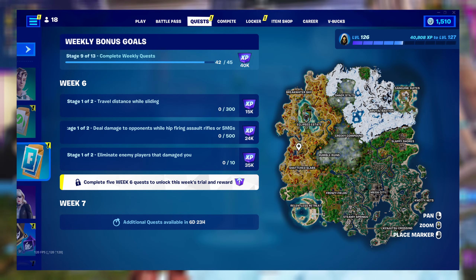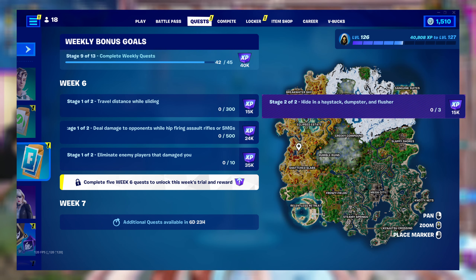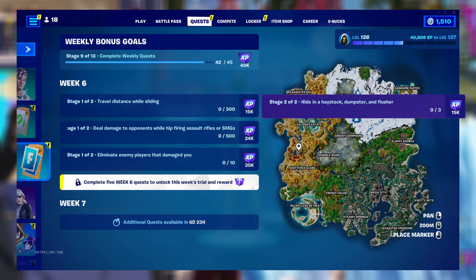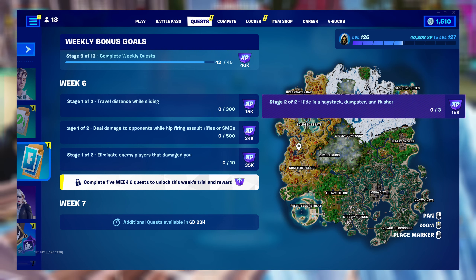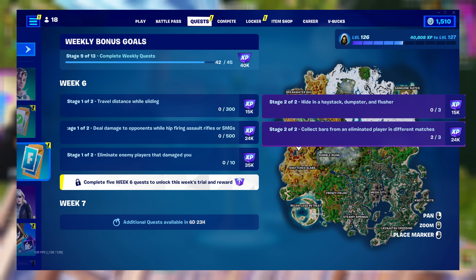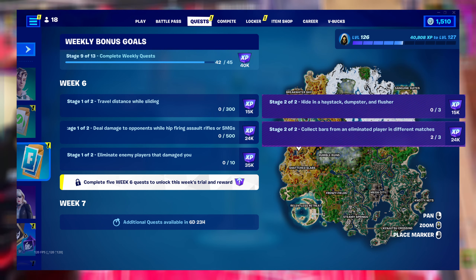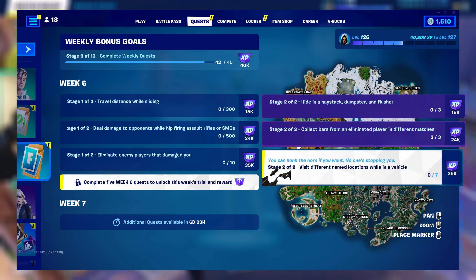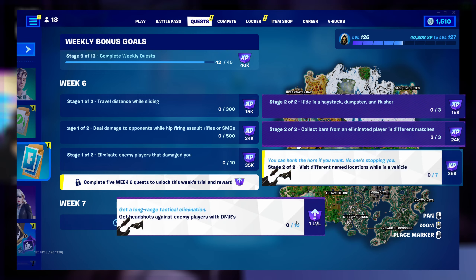Drive a distance while sliding, which leads to hiding in a haystack, dumpster and flusher. Deal damage to your opponents while hipfiring an AR or SMG, which leads to collecting bars from eliminated players in different matches. Eliminate enemy players that damaged you, which leads to visiting different POIs while in a vehicle. And the final extra challenge is to hit headshots with the DMR.